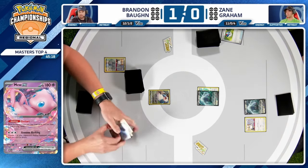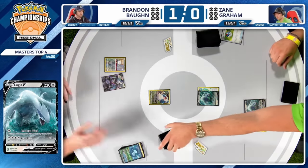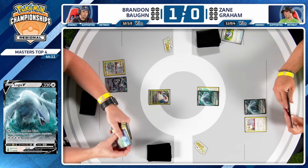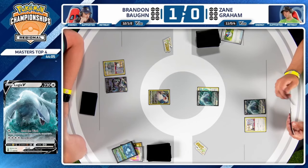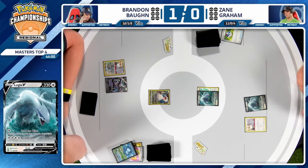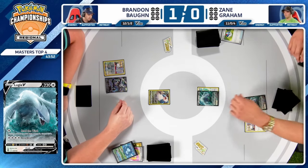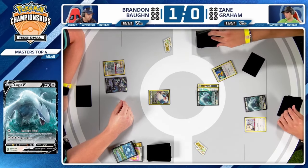Zane's a little bit more teched out — does have an Arven, does have that Master Ball, does have that Technical Machine Evolution. Both decks are built the same and trying to accomplish the same thing. Brandon does start with the Snorlax in the active; Zane is starting with the Lugia. Can this Great Ball find something good? Ideally an Archaeops or an Ultra Ball. Mincino is a good call, depending on what the rest of the hand looks like.